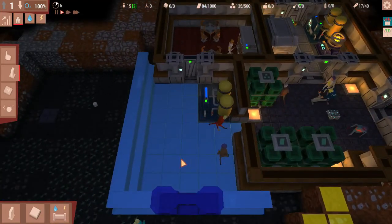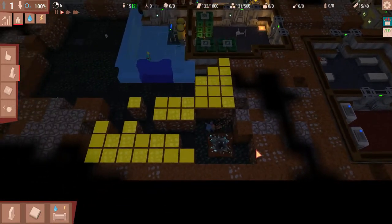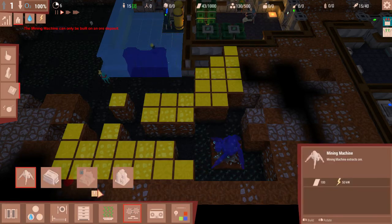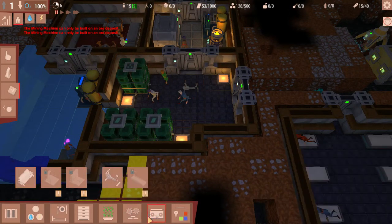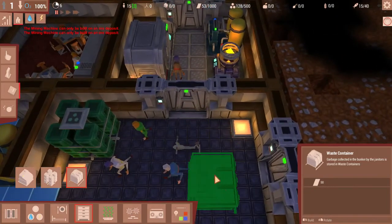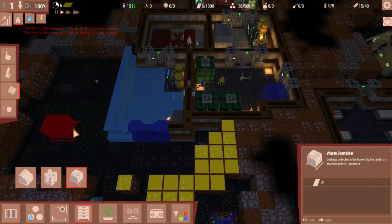Let's have a look at our situation with power and O2. O2 is pretty bad — we're using 16 and only making 15. We're building a new one anyway. Let's get another air purifier down there. The waste container — I forgot we disassembled that, didn't we. So waste container needs to be rebuilt. We only have three materials left — okay get that made.